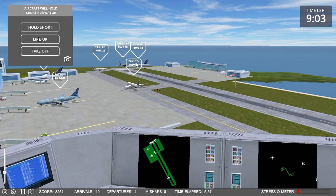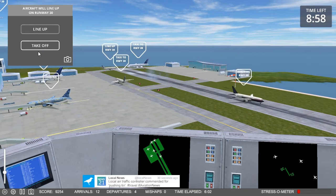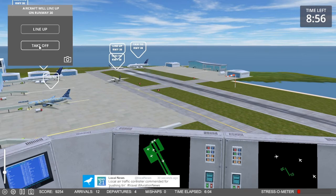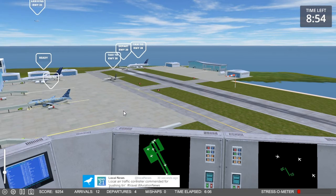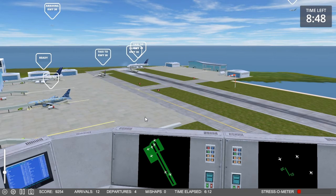Nightmare 362, request taxi. Future Jet 967, line up, runway 30. Future Jet 967, cleared for takeoff, runway 30. Should be well ahead of that arrival, theoretically. Blue Star 838, request taxi.